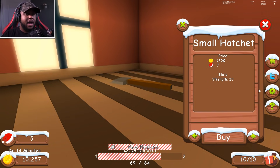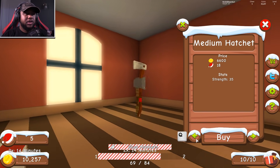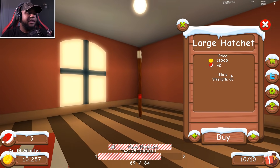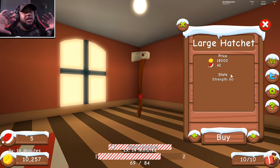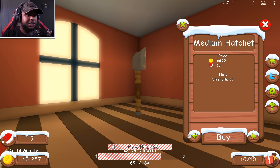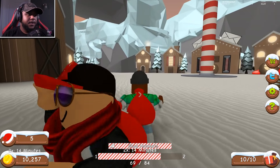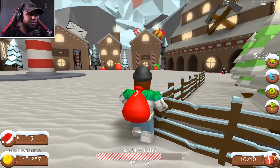We also have the medium hatchet and the large hatchet. I can only afford the medium hatchet right now with 10,000 coins — the large hatchet is 18,000 coins. Let's go medium — but 'not enough cheer.' I need just a little more cheer. I don't know how to get cheer, but there's two times the cheer available! Let me do some more work to get a few more cheers.